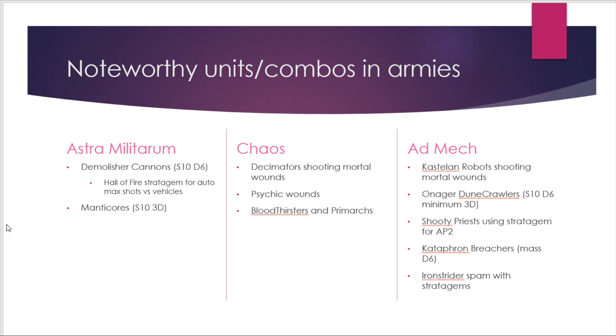Within Chaos, Decimators with Soul Burner Petards are the scariest because they shoot mortal wounds — with the right buffing combos they can do a shocking number of mortal wounds to your Talamon. Chaos also generally has a lot of Psychic powers converting into mortal wounds, plus big melee threats like Bloodthirsters, Greater Daemons, and Primarchs that threaten your Talamon in combat.